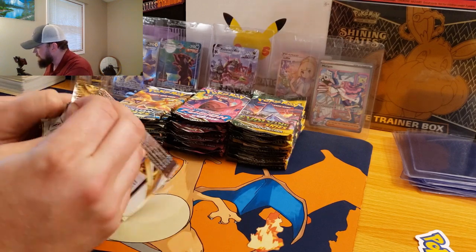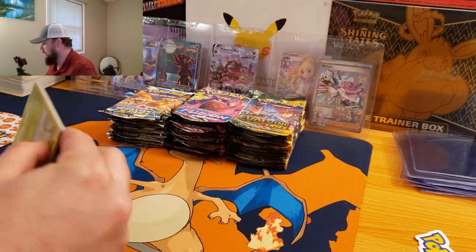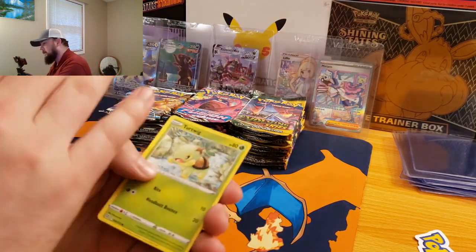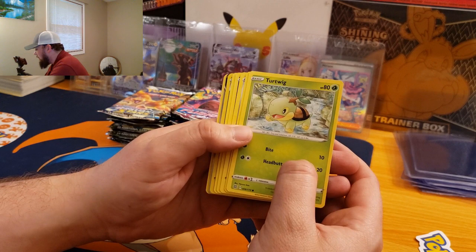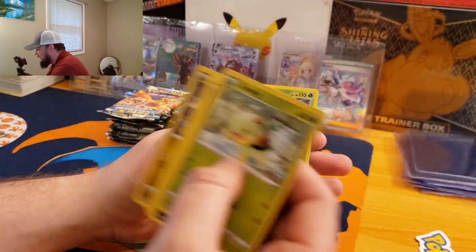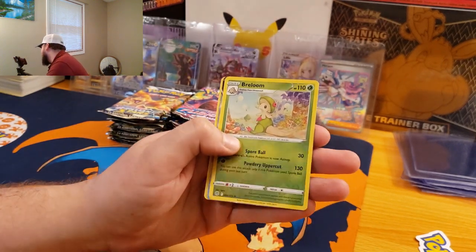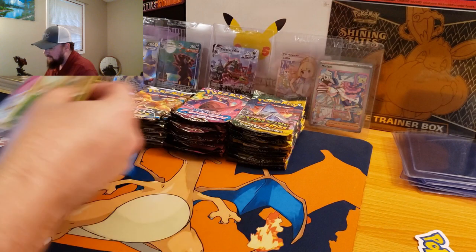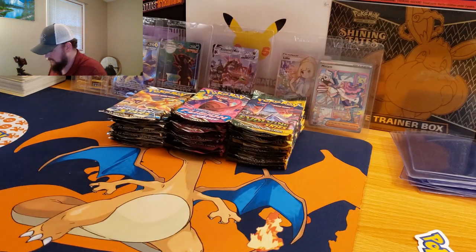We'll start with Brilliant Stars and go into Fusion Strike. Alternate art wise, I've pulled the Honchkrow V from Brilliant Stars and the Genesect from Fusion Strike, so this time I'm hoping to get something out of Evolving Skies. Oh my gosh, guys — Brilliant Stars already bringing the heat! First pack, we got a silver border. I'm going to continue to buy these Tens for this reason right here. First pack — can we get the Charizard? We get the Arceus V Full Art! First pack magic. Let's go! We'll take that. We'll sleeve you up, Arceus.